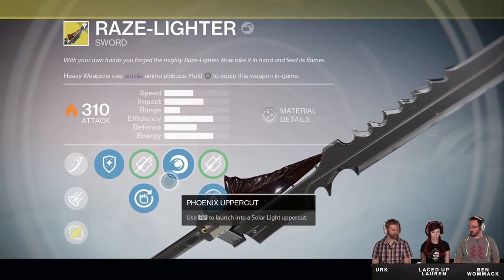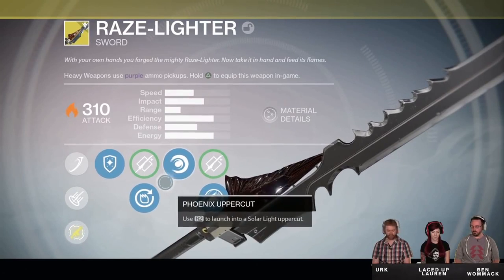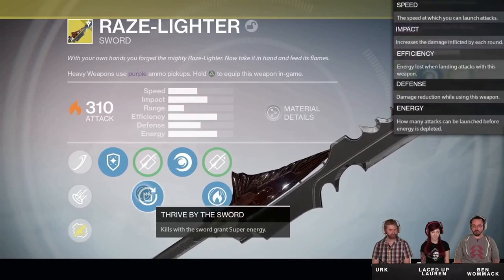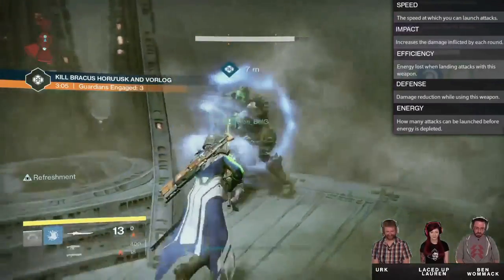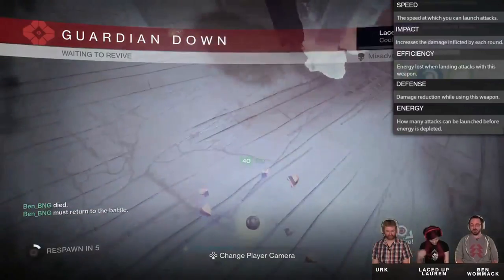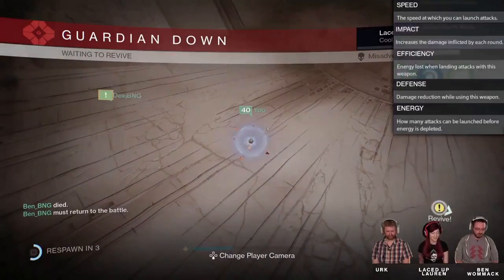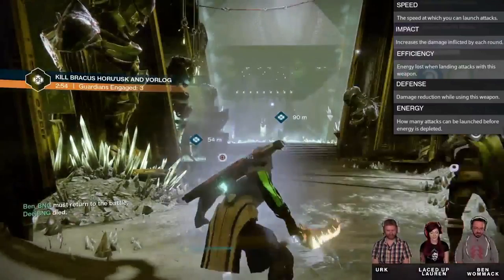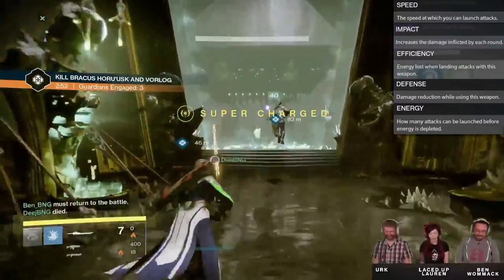Now let's look at the base stats. We didn't get to see all of them unfortunately, but we can make a good guess at the ones we didn't see. First on the list is Speed — a higher speed allows you to launch your attacks more quickly. A low speed stat means a noticeable wait between sword hits, while a high speed means you attack rather quickly. Then we've got Impact, which increases the damage inflicted per hit, just like on guns.